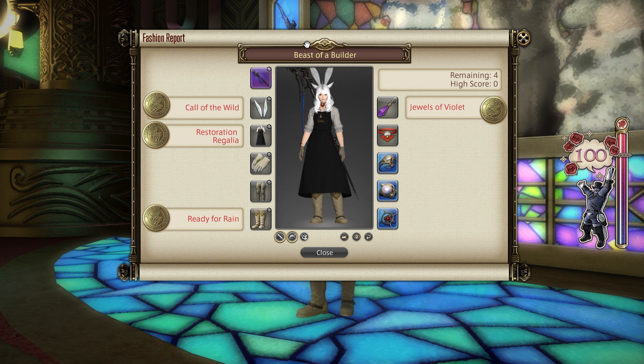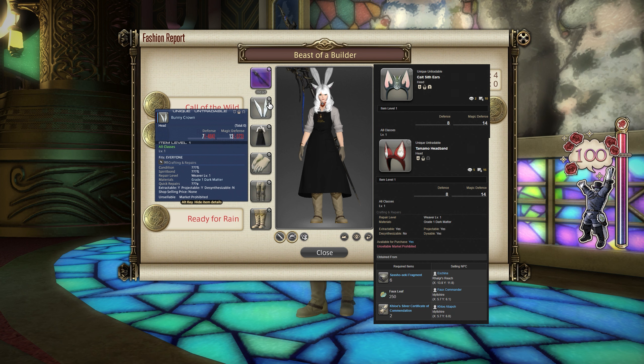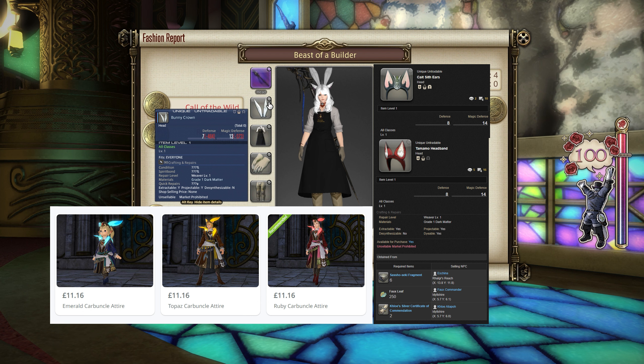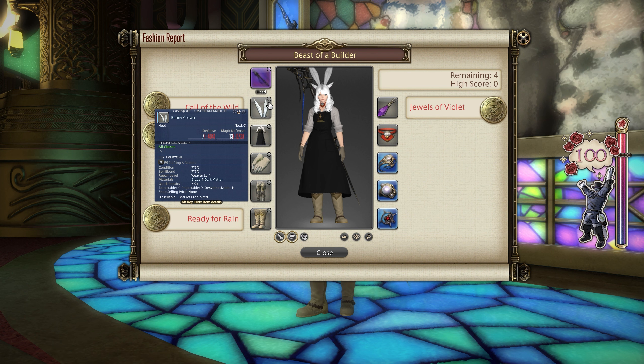For our 100 score, first of all I went for the Bunny Crown. This is something you can get with MGP itself in the Gold Saucer, so it's a good option. It fits every single character in the game level 1 and above, both genders obviously. The Bunny Chief Crown will work as well. Other alternatives include the Tamamo Headband, the Keiichi Ears, the Emerald, Topaz, or Ruby Carbuncle Ears from the Cash Shop, and the Reindeer Antlers. The Bunny Crown and Bunny Chief Crown are just from MGP and probably the best and cheapest option.